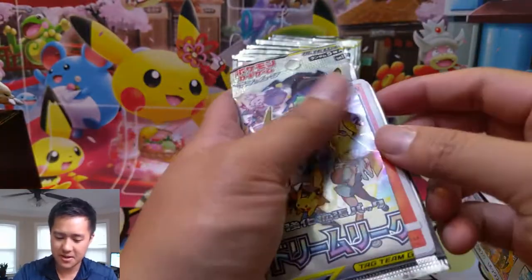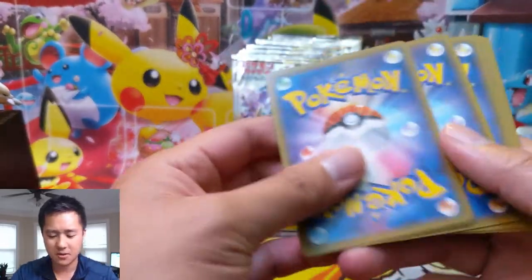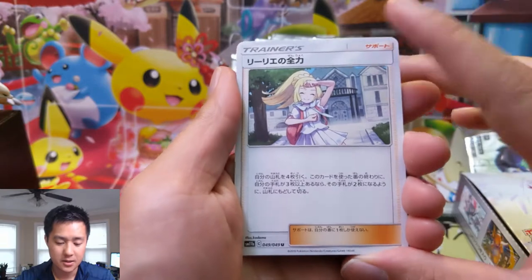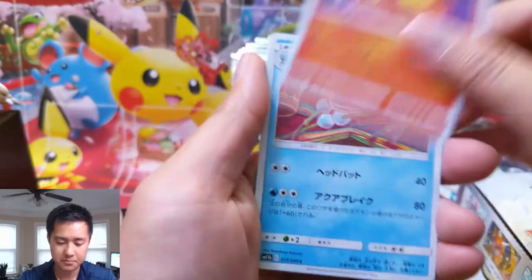I feel like that tag team — is it Zekrom and Reshiram? — I think that one looks like probably the best GX tag team I'm looking to pull. Let's see — this is the new Lillie card, I believe.